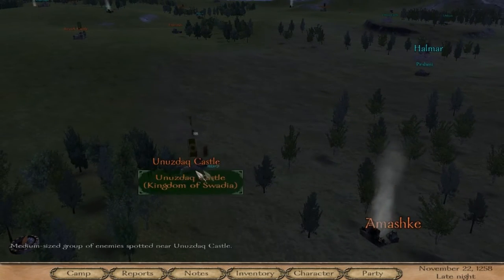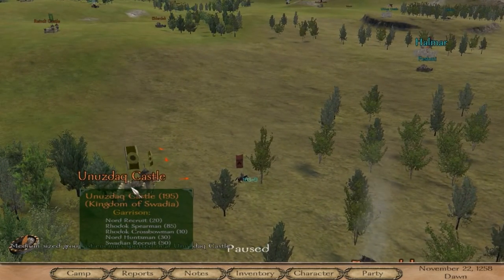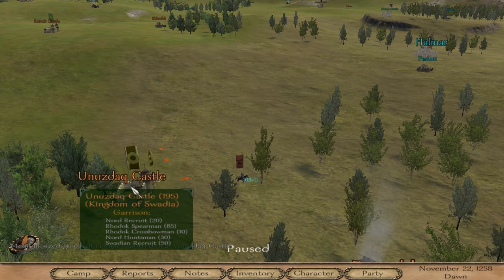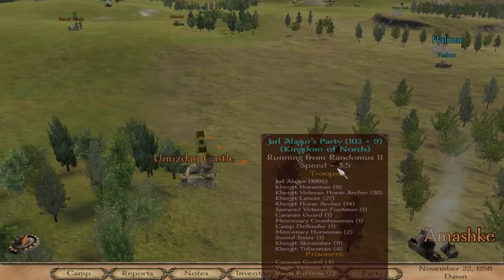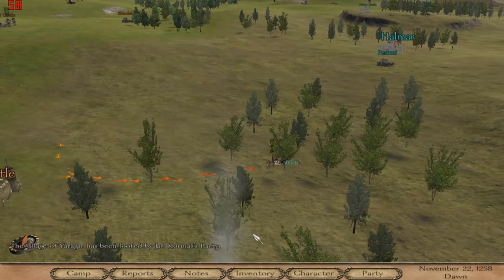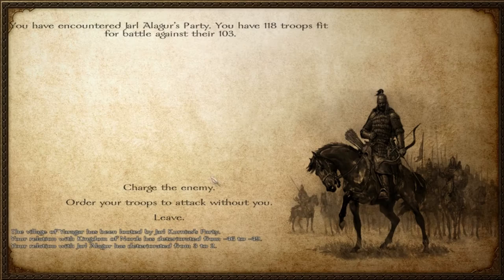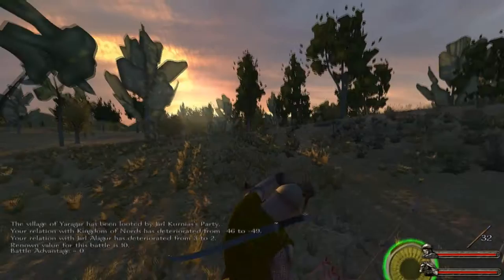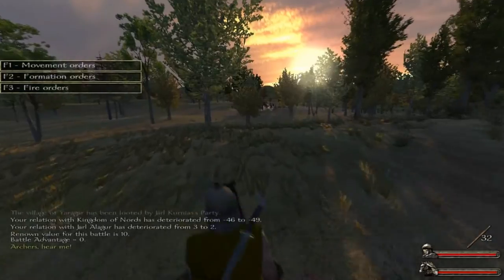That castle looks pretty clean — no wait, it doesn't. Hello, 100 of you. I don't think he would have defeated it. We've got 10 Rodok crossbowmen, 85 Rodok spearmen — it's a solid little garrison. Jarl Alagor! You traitor! You bloody traitor! That's who we just lost. Absolutely no mercy for this one — no mercy at all. He started right there as well.